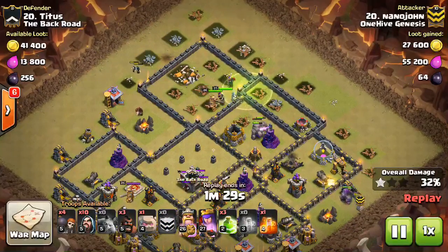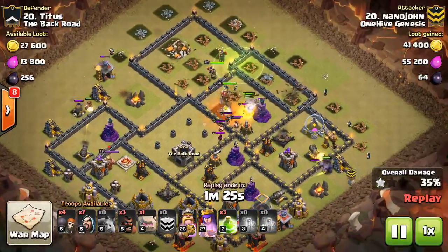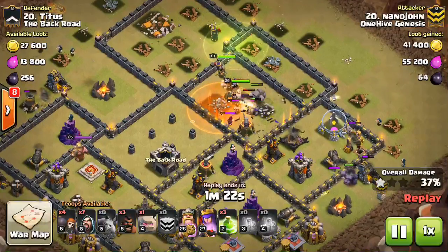Sometimes the Teslas are in the core, and that can throw off the attack a little bit, but I don't think they are in this one.